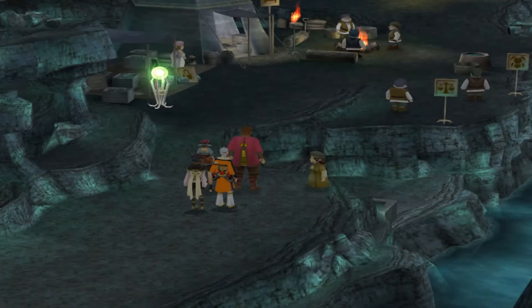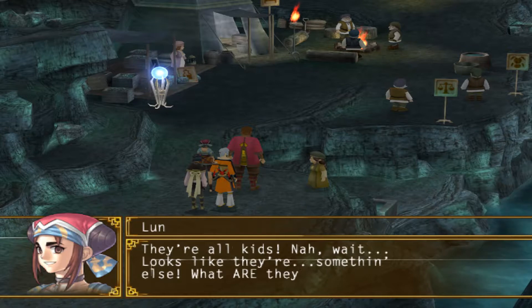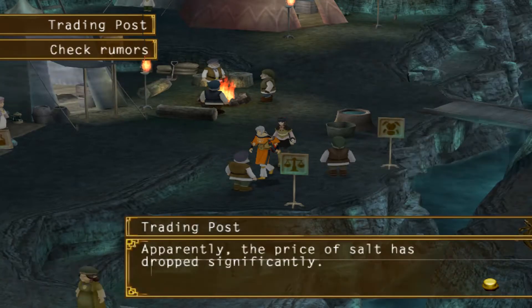Leon and Lunn are startled to find people living down here, but Log explains he's had a lot of dealings with the cave dwarves living in this mine. You could say Log knows people in low places. There's one particular dwarf that Log is trying to see, so we go off to explore the camp to find him.